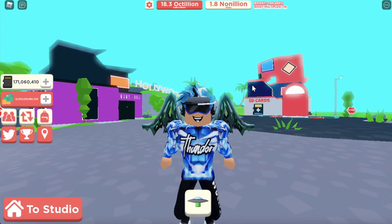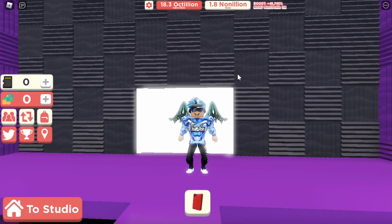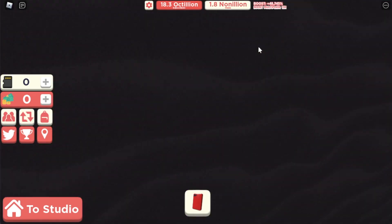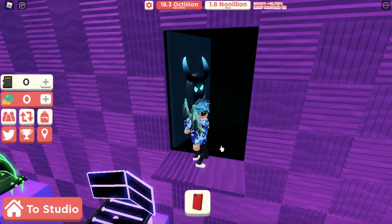Alright, so if I go into my inventory or backpack - I got 10 core blocks tokens! Let's go buy the brand new area, or well, the first of the brand new ones!